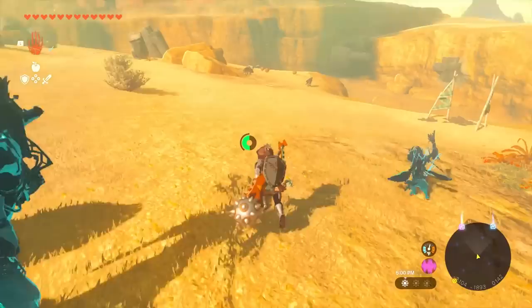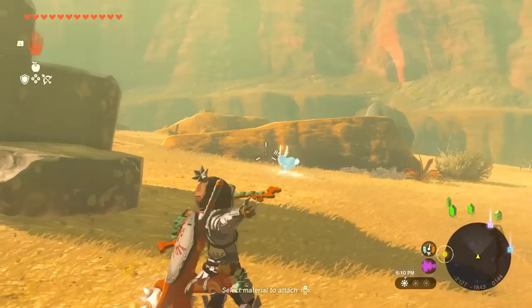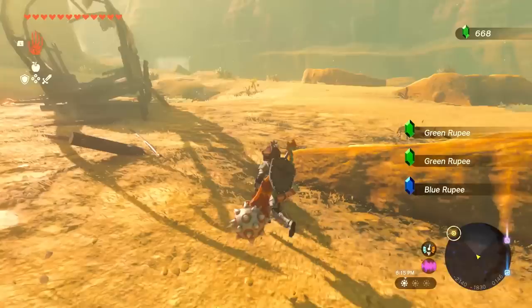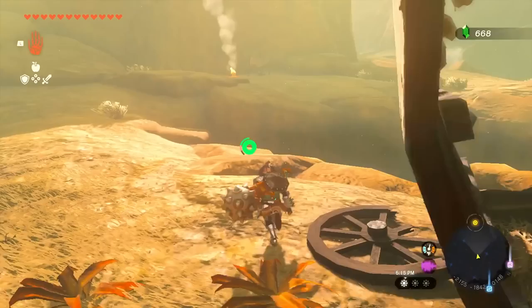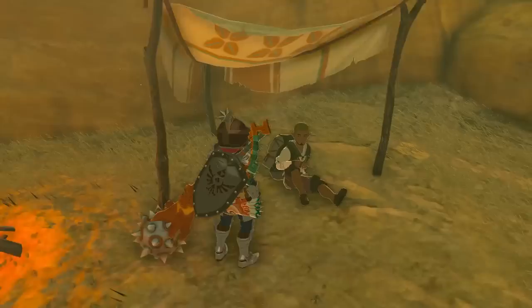We spot some more wasteland coyotes but avoid them. We continue on, collecting a couple more rupees, then spot something interesting — quite a lot going on down a certain way. We mark it on the map and head toward another NPC.